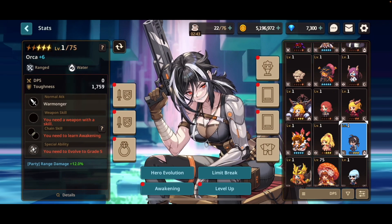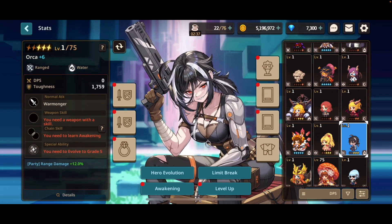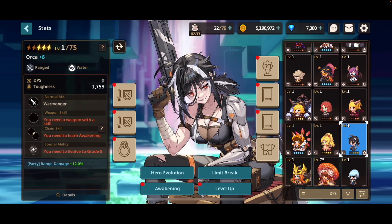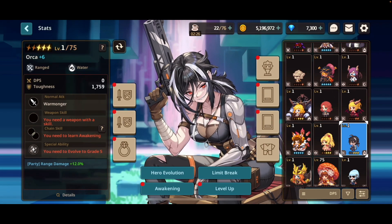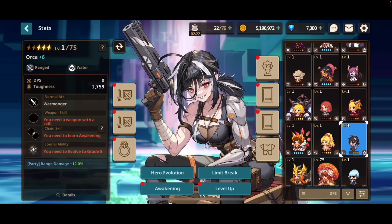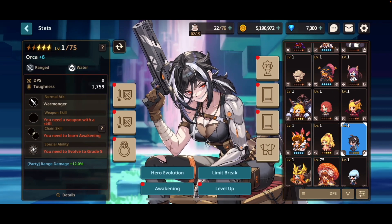Please take note that the hero's natural element only affects their defense when it comes to their elemental advantage matchups. This is because all weapons come with an element, and the element of the weapon determines your attacking element. So for example, a water element hero can equip a fire element sword, which means that if said hero battles an earth element hero who has an earth element weapon, while the water hero is weak to earth and would take more damage, they can also hit the earth element hero for advantageous damage, because they are wielding a fire weapon.